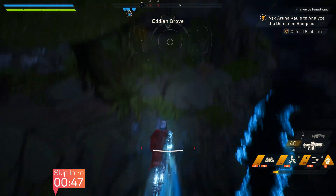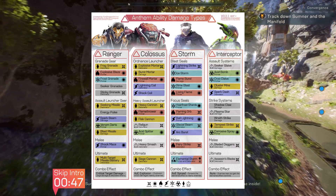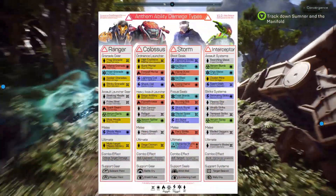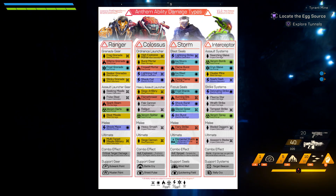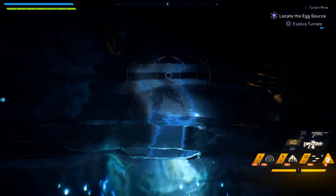Hey everyone, this is FireDragonL4WR Matt and you may have seen this Anthem ability damage chart floating around between Reddit and Twitter these past couple of weeks. Well I'm the creator of that chart and it just got a big update. If you want to check out the most recent version of the chart, have a look in the description below for links — it's a handy tool to have to plan your builds and know what abilities do when playing Anthem.